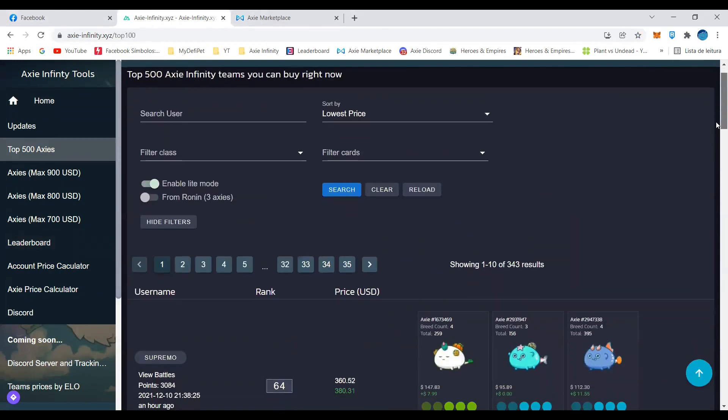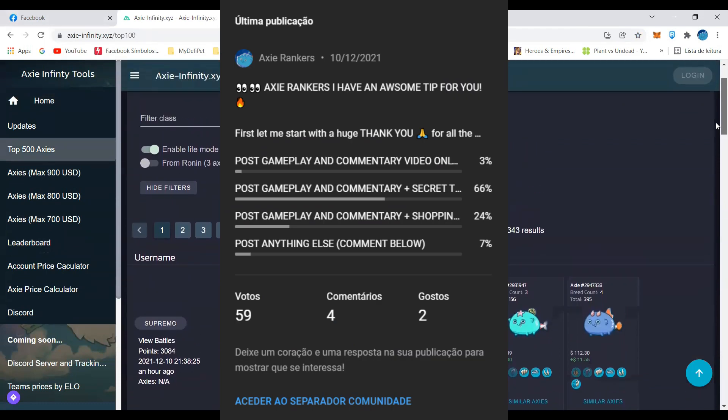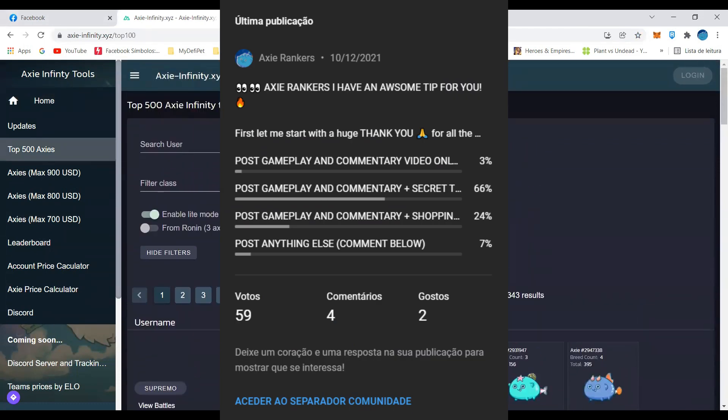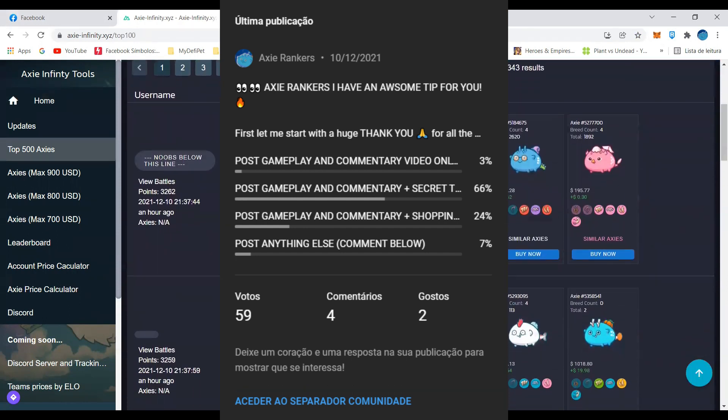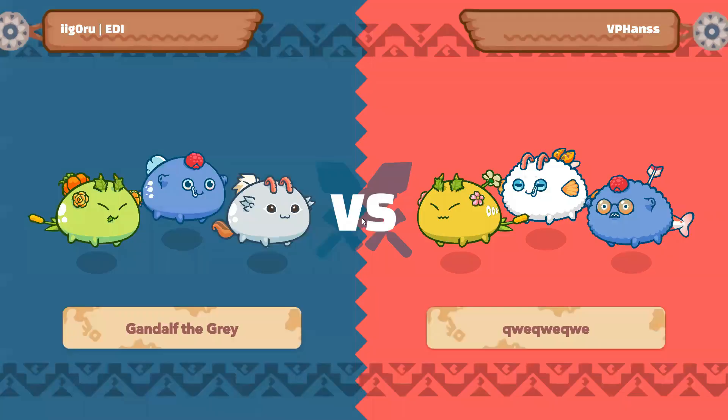Hey Axie Rankers, in this video I'll show you two more gameplays from my team on the top 1000. As usual, I'll give you the strategy and thought process behind every win. And at the end of the video, I'll also show you a secret tool just like you guys asked in the poll I made in today's community post. This is a tool that most people don't know about, and you can use it to study and copy the top 500 teams, and even get the best prices for these Axies.